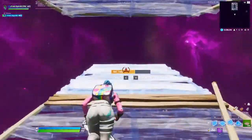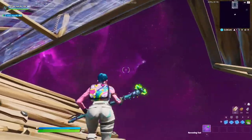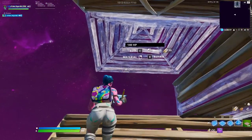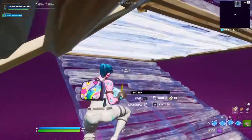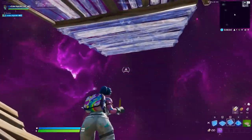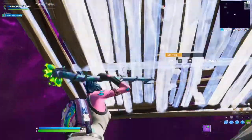We're gonna start this retake by building up — it can just be single ramps or you can scissor ramp — and then you're gonna place a floor and a cone, basically doing the start of every high ground retake. So you're gonna double edit these two, place the two ramps and the floor, and then from here we're gonna edit this floor in the two tiles. Jump, place a cone here and here with a floor and a ramp.